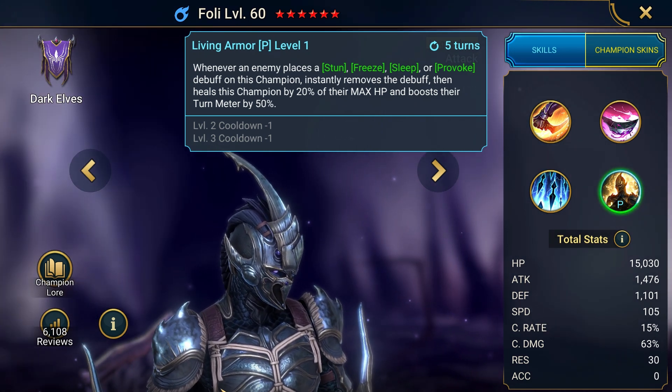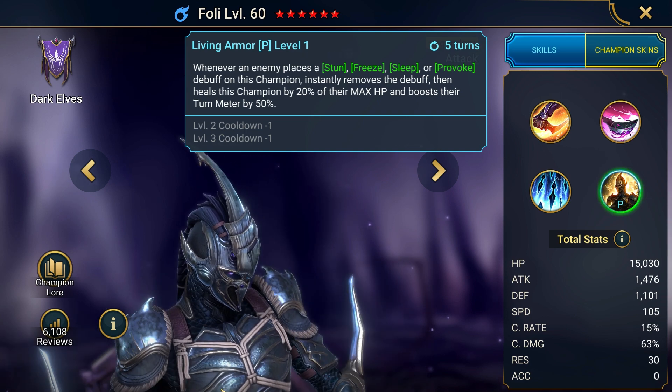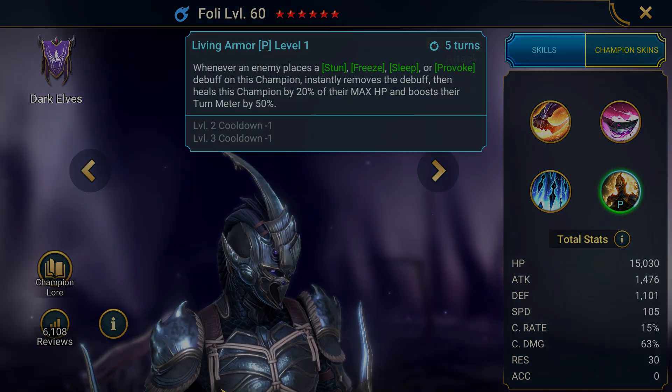Whenever an enemy places a stun, freeze, sleep, or provoke debuff on this champion, it instantly removes the debuff, then heals this champion by 20% of their max HP and boosts their turn meter by 50%.